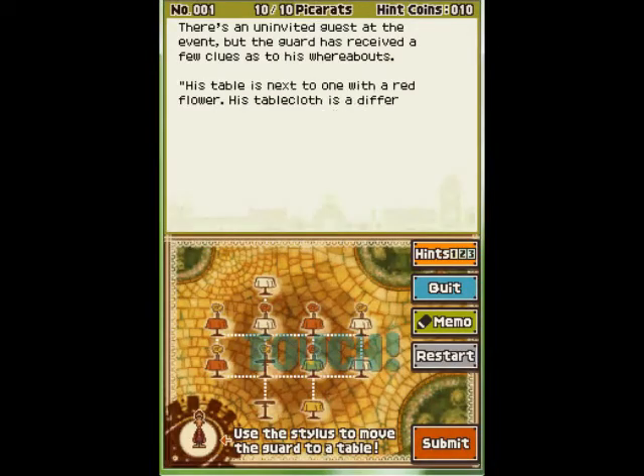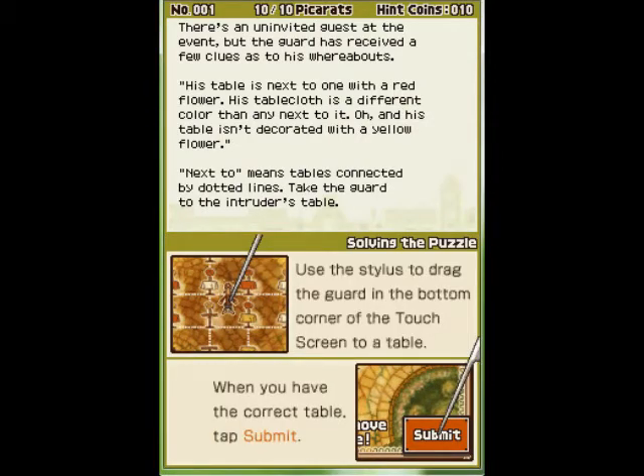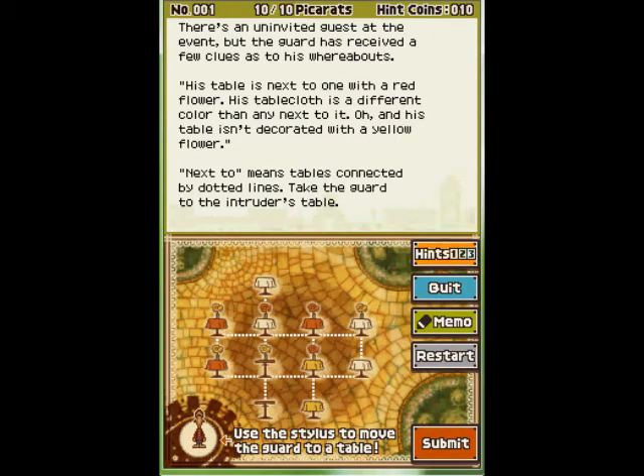There is an uninvited guest at the event, but the guard has received a few clues as to his whereabouts. His table is next to the one with the red flower. His tablecloth is a different color than any next to it. And his table isn't decorated with a yellow flower. Next to means table connected by dotted lines.